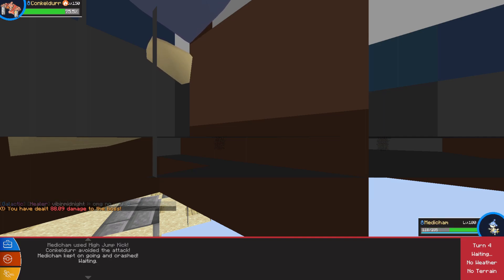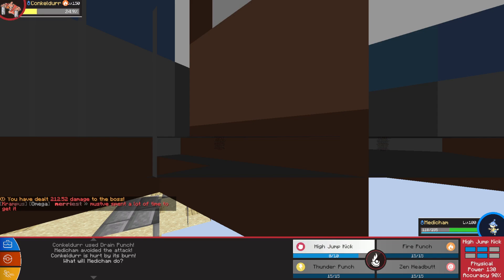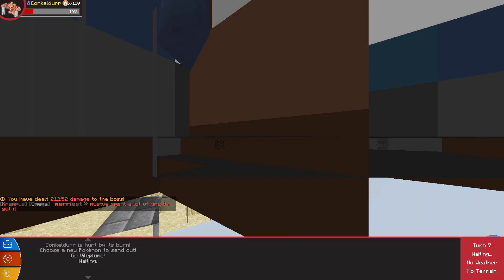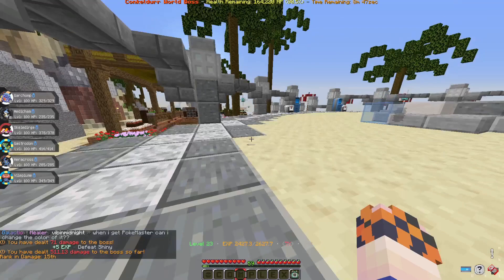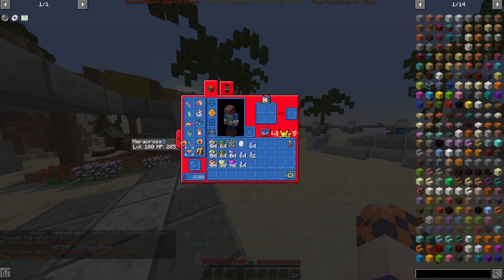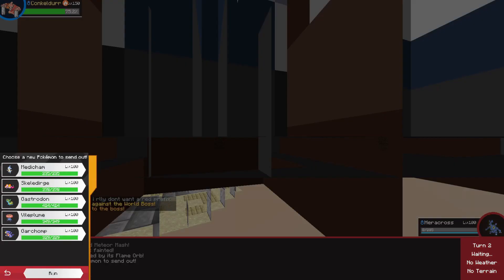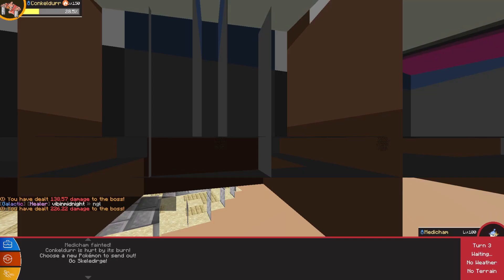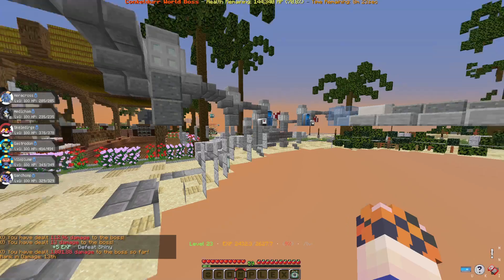Medichan, come in here with High Jump Kick - you did not land it. Can you land this one please? There we go, some good damage. Another High Jump Kick - not quite. Bio Plume, get in here with Petal Dance - no, not enough. Heracross with Brick Break - pretty solid. Going Close Combat - we should have Mega Evolved Heracross, but that's okay. Medichan back in with High Jump Kick, keep doing damage. Shadow Ball - and one more should finish him off. Please land the hit - and there we go, bye-bye Conkeldur!